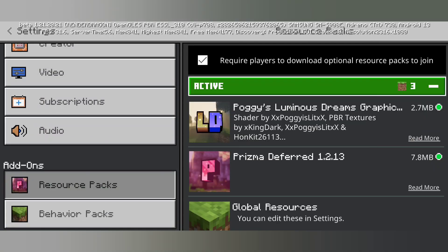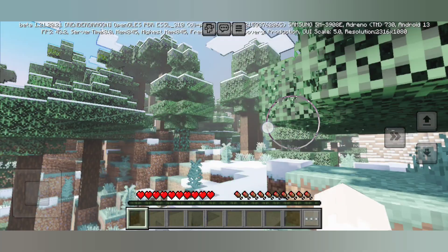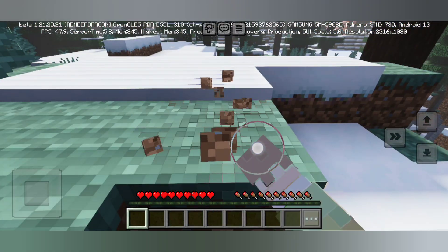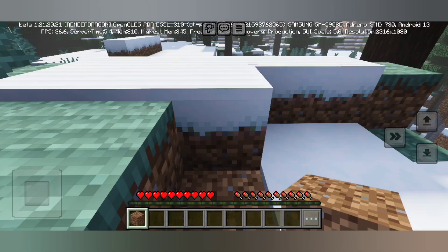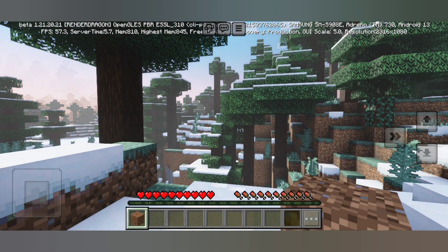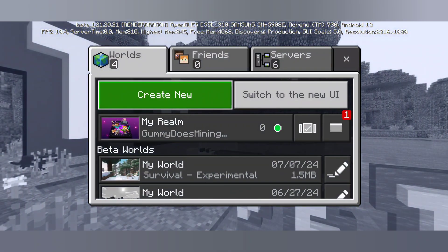Under your resource packs you can see Poggy's and Prisma Deferred are enabled. For the purposes of this video I have already created this world, and due to network issues I wasn't able to upload a new world — it just loaded indefinitely.